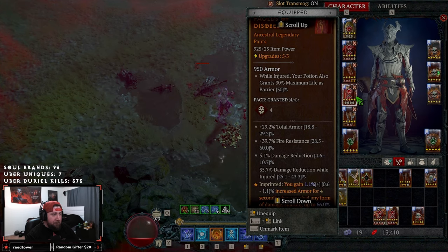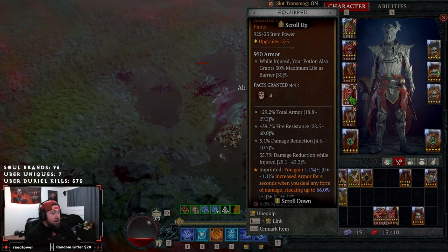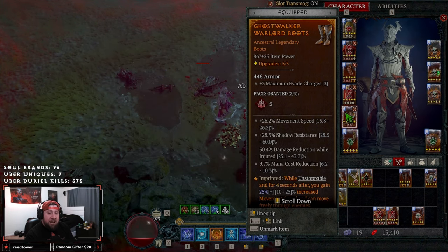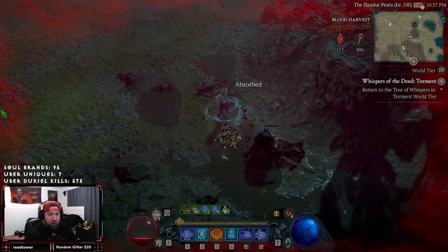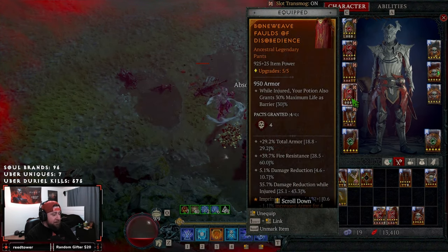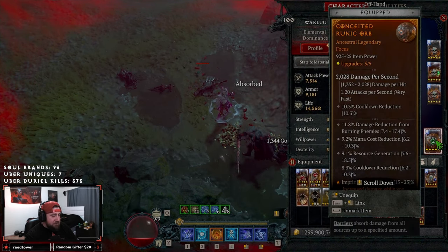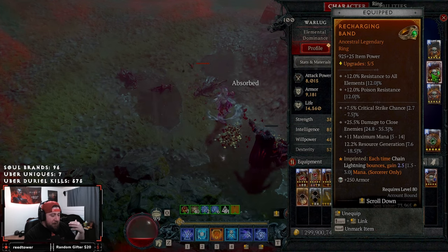In our pants we're rocking Disobedience again — not as good as in the amulet slot, but we swapped it for total armor and damage reduction. More importantly, on our pants as well as our boots, the main thing we swapped in is Damage Reduction While Injured. This is a stat that doesn't really get used except in a build like this. While injured — you can see all the red around my screen — I'm getting an extra 30% damage reduction from my boots (up to 43%) and 35.7% more on my pants. That's why you want to have as low life as possible. Outside of that, all gear pieces are relatively the same — Storm Swell, Conceited, Tal Rasha's — and we have Recharging so when Chain Lightning bounces we gain mana back.